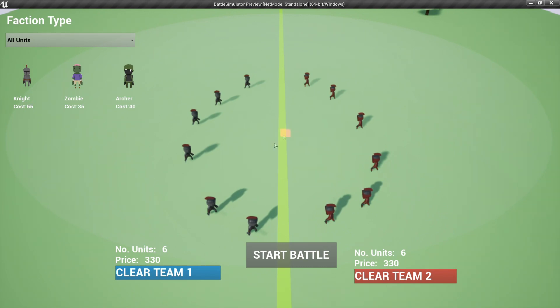In this kit, there are three different units: a knight, a zombie, and an archer. The knight and zombie are melee units and will try to get close to a unit and attack them. The archer is a ranged unit and will try to attack the unit from a distance. Later in this video, I'll be showing you how to set up and add your own units.